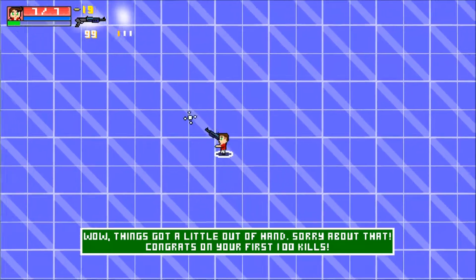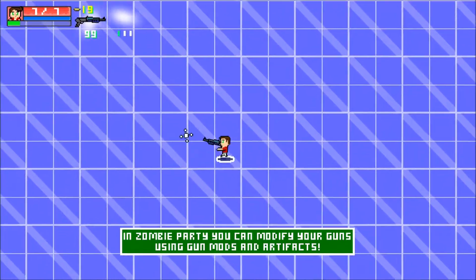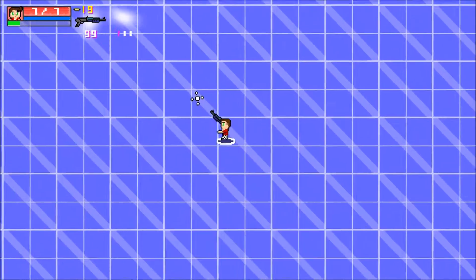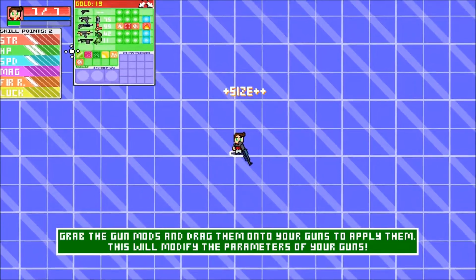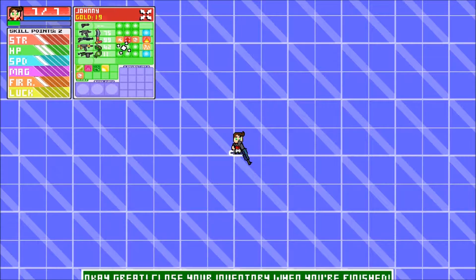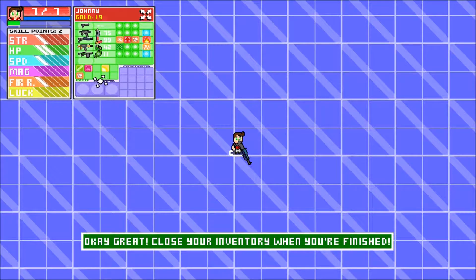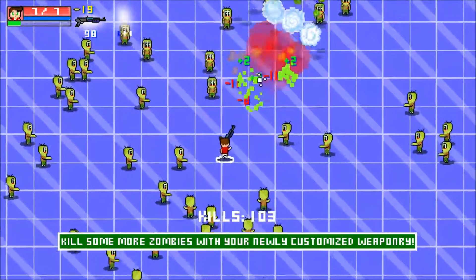There's the shotgun, sweet! Modify your guns using gun rods and artifacts. Let's grab some of these. Fire — son of a flaming artifact, let's put that on too. It looks like it's already got some on. Let's put on the cat artifact — I'm putting that on the grenade launcher. Right, now we've got to get more kills. That was cool!